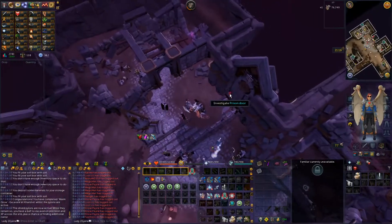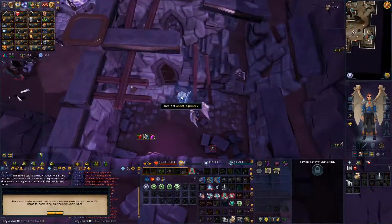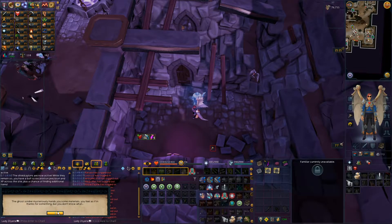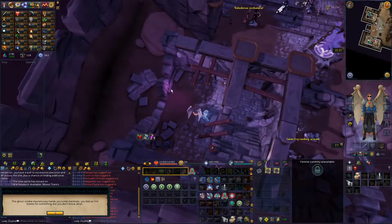I want to go to the Shadow Realm. Wait a minute — Interact Ghost Legionary. That's why I wasn't here before. The Ghost Soldier mysteriously had some Archaeology. Feel as if thanks for something, but you don't know what. Maybe this guy was the guy that I buried, but that makes no sense because that was at Everlight.